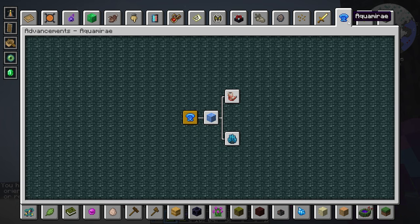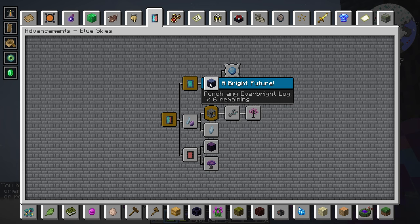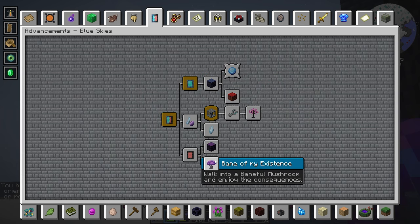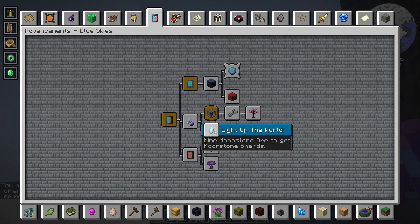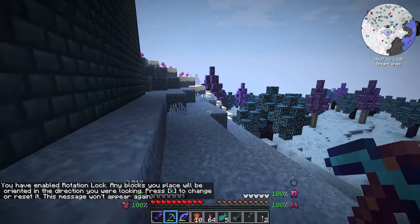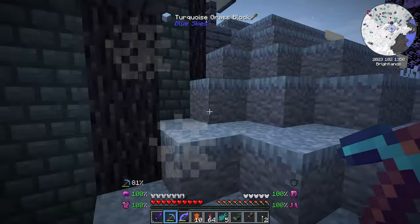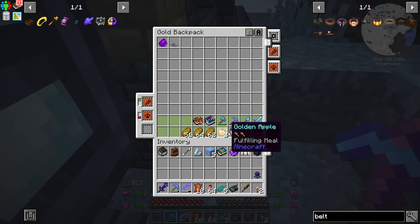Is there a Blue Skies achievement system? Oh look — here's Aquamire, 'Find a strange frozen biome.' Yeah, we were looking for that earlier. Blue Skies is similar to Twilight Forest — it does have an achievement system. Enter a blinding dungeon. Obtain a key from a blinding dungeon. Mine Moonstone or get Moonstone shards. It looks like we should be able to get into this — the keys come from the blinding dungeon. This looks like the entrance. Let's grab my shovel.